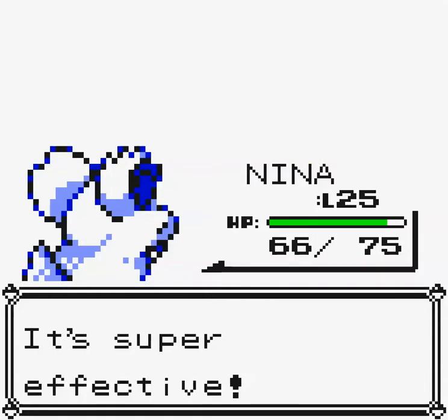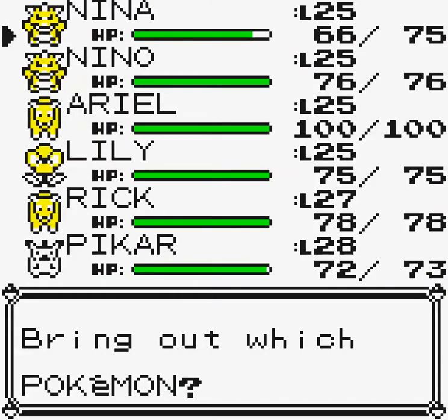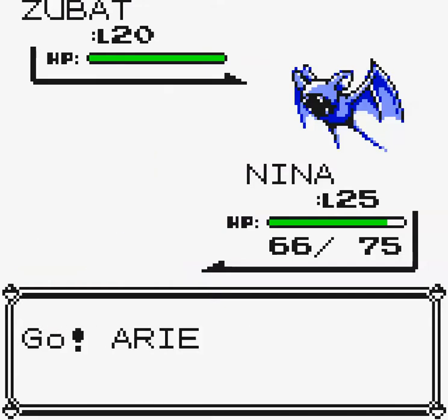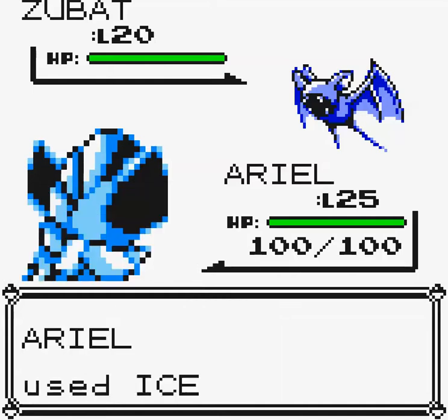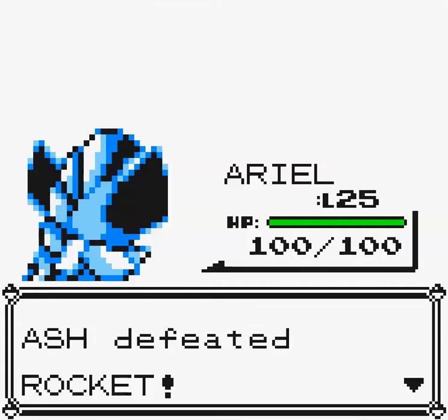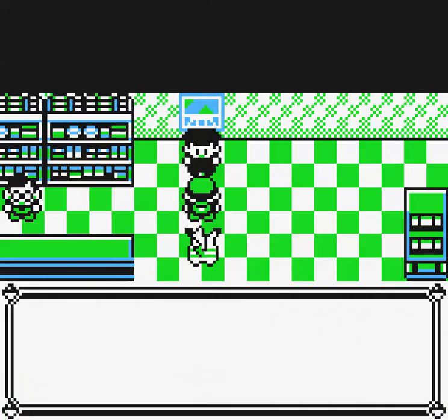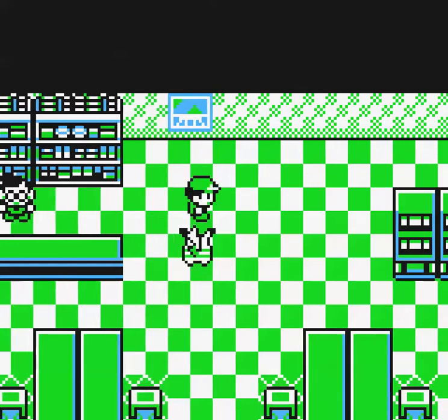His second Pokemon is a Zubat. Well, Ariel — it's time for your first battle! Let's try out Ice Beam right from the start. That's a lot of damage! I keep thinking back to that Flex Tape infomercial: 'That's a lot of damage!' The grunt says: 'Our hideout might be discovered — I better tell Boss!' And so he leaves... to a dead end.